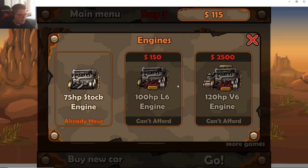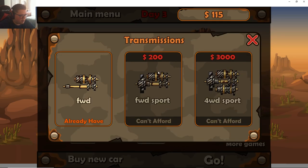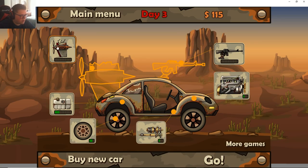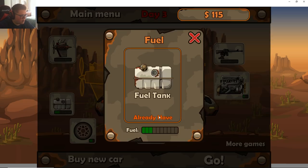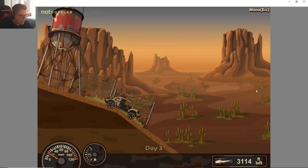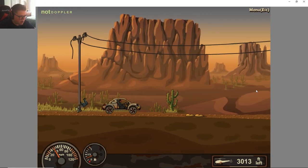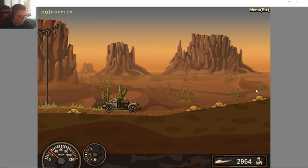150 for wheels — let's buy the new wheels. Spend 60 on that upgrade. There's a gun but that is expensive. Can't afford a propeller yet. Let's get more gas — I feel like more gas will help quite a bit later on.